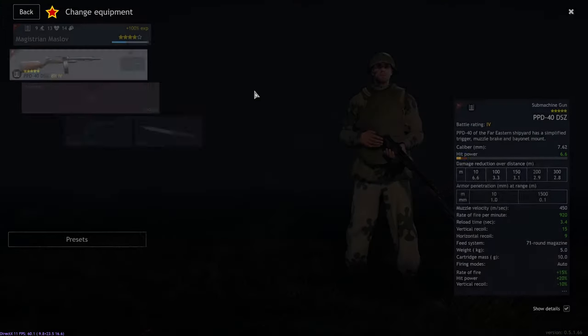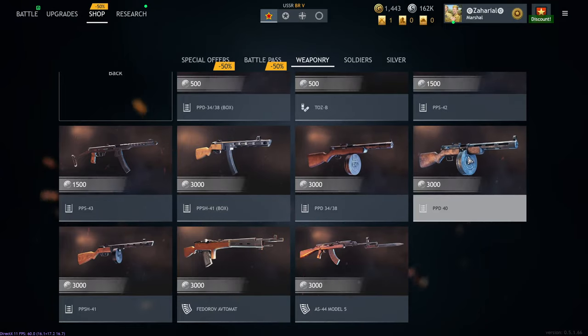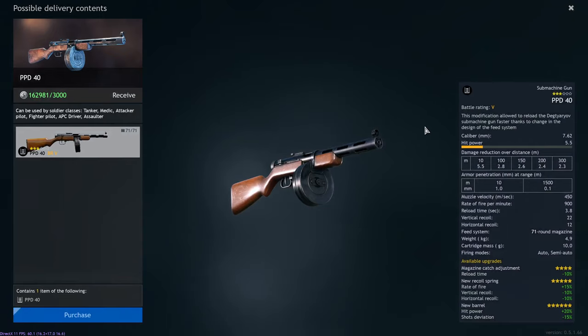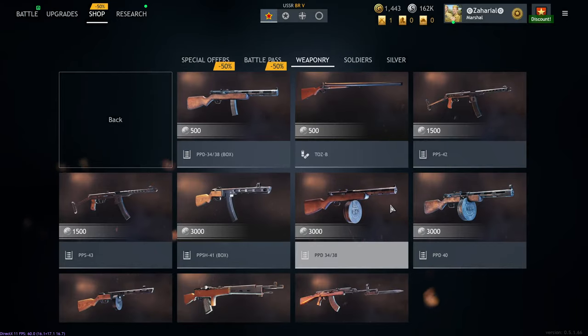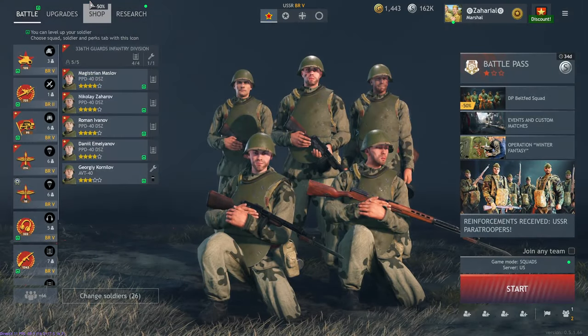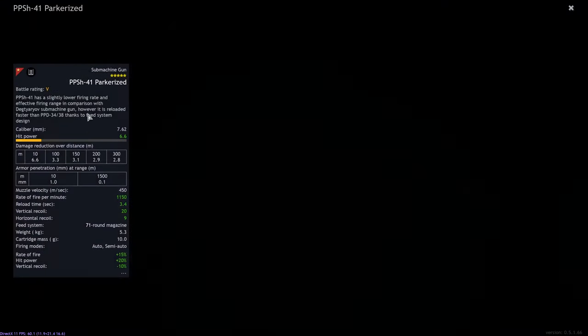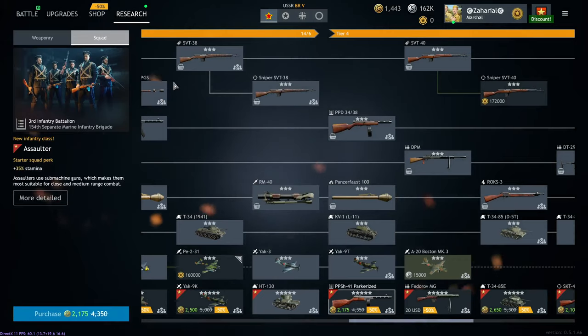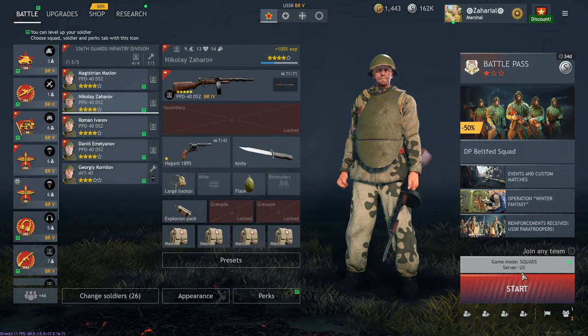Looking at some of the other assault weapons, the closest comparison is probably the normal PPD-40, which is going to have very similar stats. I'm not sure what the fully upgraded stats are on the standard PPD-40, but the recoil is just slightly different. Essentially what you're getting is a premium squad with PPD-40s with bayonets. These days you're probably better off getting the PPSH-41 Parkerized squad, which is a five-man squad all with PPSHs. But I think these guys are really cool, so let's take them to the practice range.